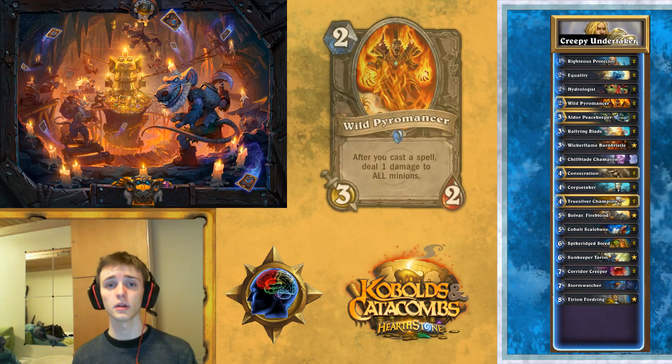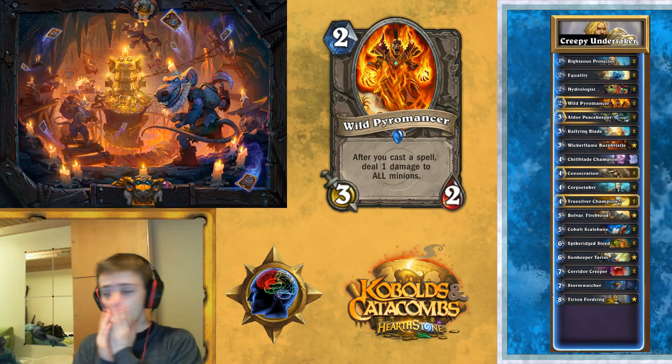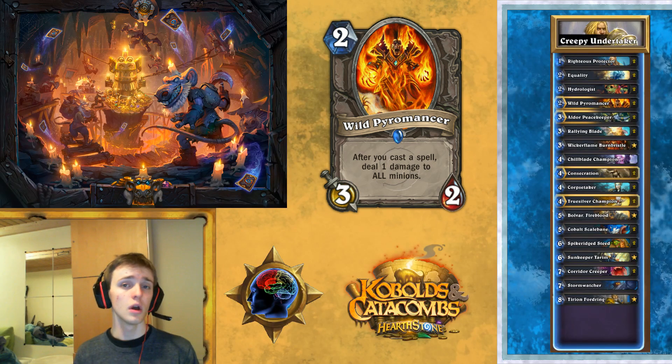Then we've got Wild Pyromancer. This combo is really quality for clearing the entire board — while everything's set to one health, Pyromancer triggers and kills everything. That's all it's in there for. Often times you're not going to be playing this on turn 2 because you'll hold on to it for the combo. But sometimes you can just play it as a minion if you know your opponent's never going to build up a board you want to clear, or if you just have to be aggressive. It's a pretty nice stat line too.